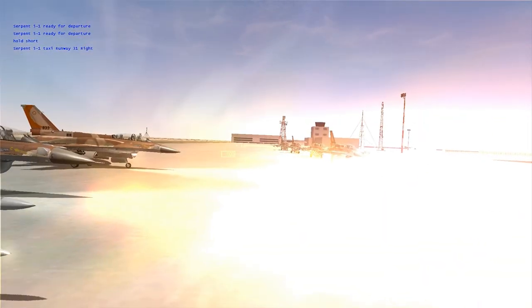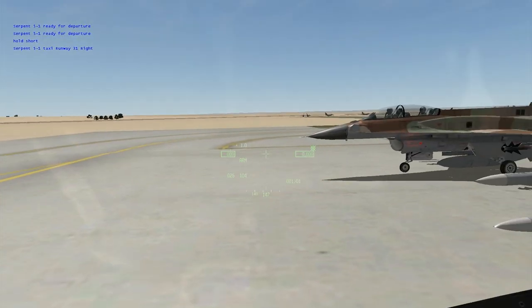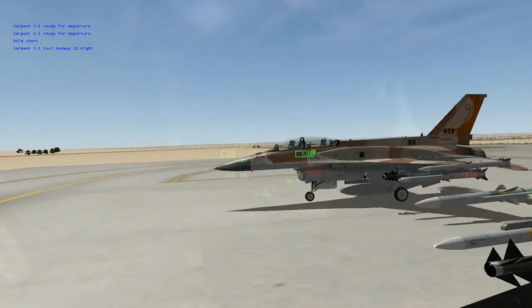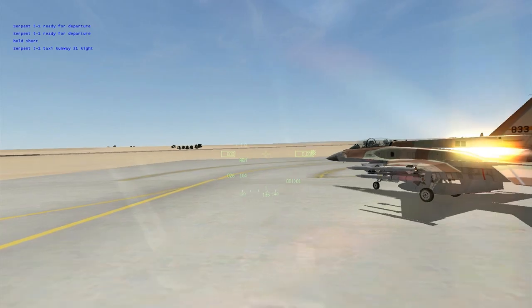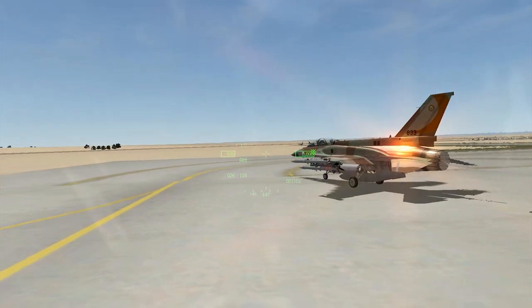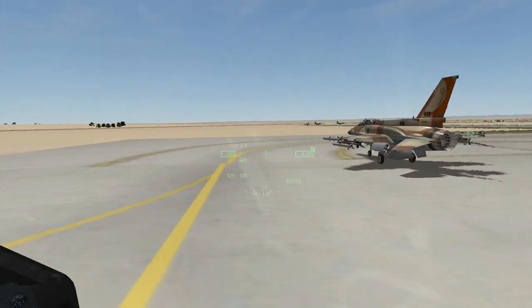There you go. Serpent 5-1, ready for departure. Serpent 5-1, vaccine runway 31 right. Pull short. Serpent 5-1, ready for departure.